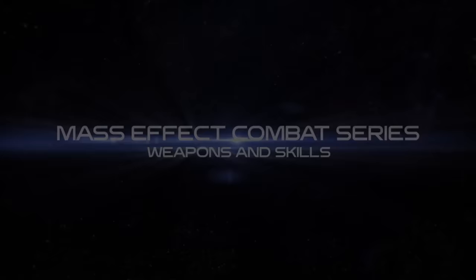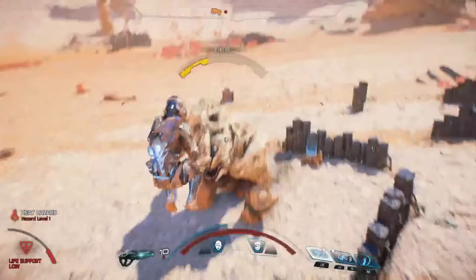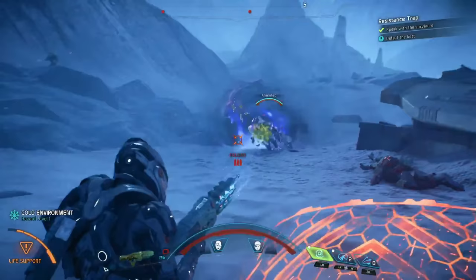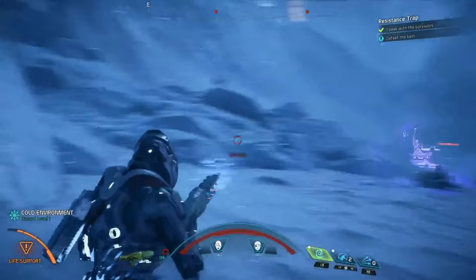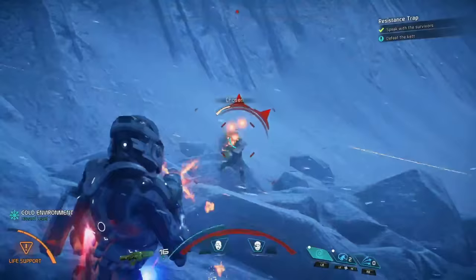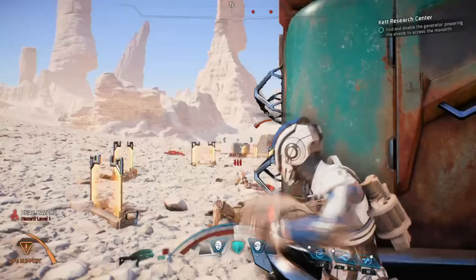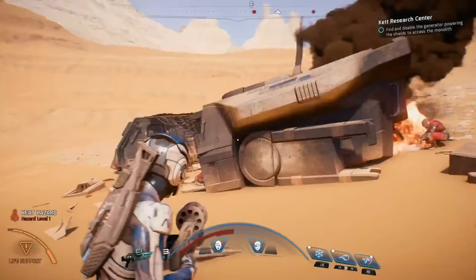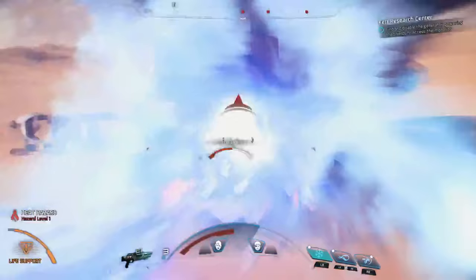Our first video will take a look at weapons and skills. Andromeda's action is built around fluid, fast-paced third-person combat. Our combat offers amazing freedom of movement with the use of a jump jet that allows you to jump, evade, and even hover while you're fighting. You'll also notice a new dynamic cover system that allows you to seamlessly use almost anything, including your own vehicle, for cover. All this freedom allows you to approach the battle in a way that suits your gameplay style.